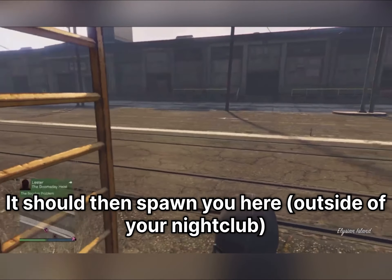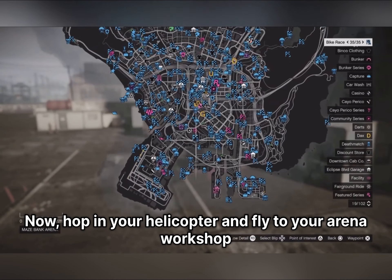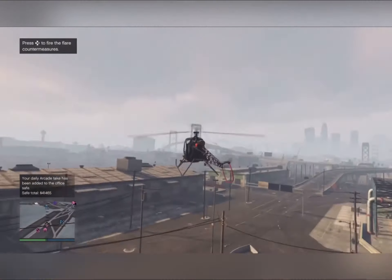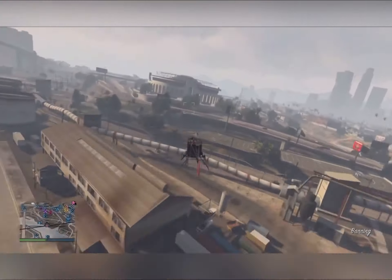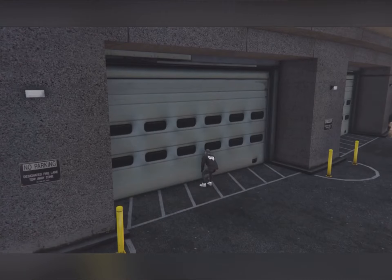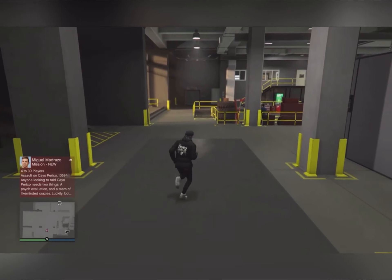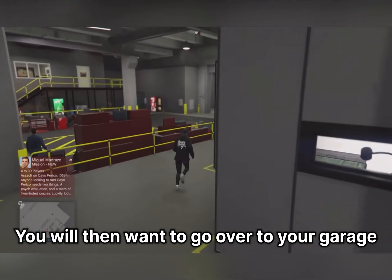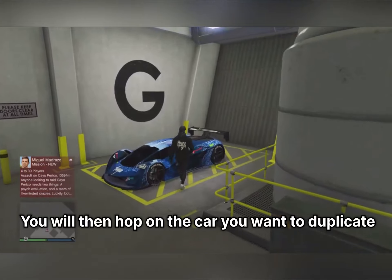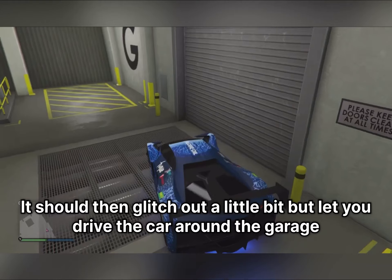It should then spawn you here. Hop in your helicopter and fly to your arena workshop. Go to the workshop level, then go over to your garage. Hop on the car you want to duplicate — it should glitch out a little bit but still let you drive the car around the garage.